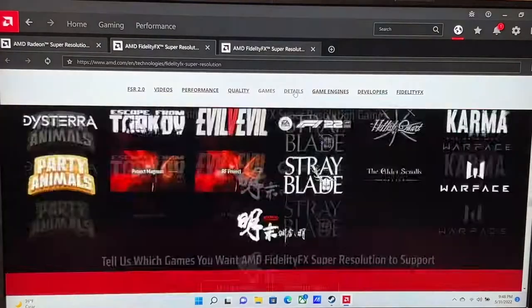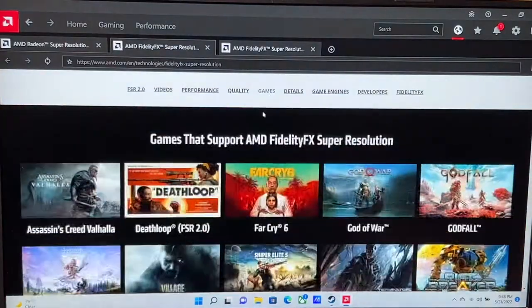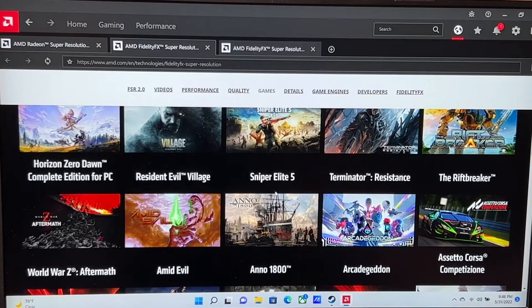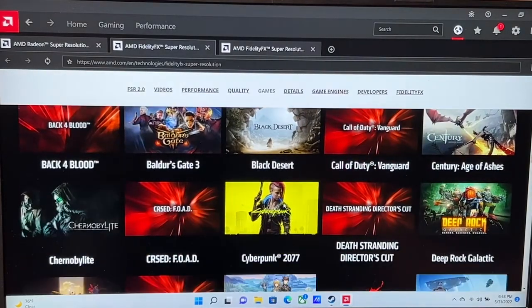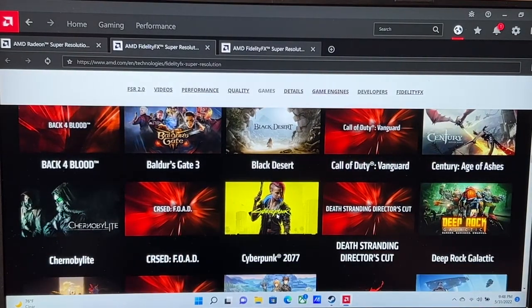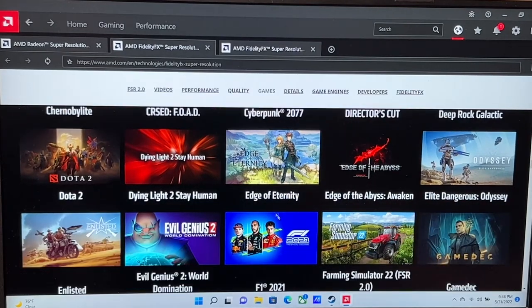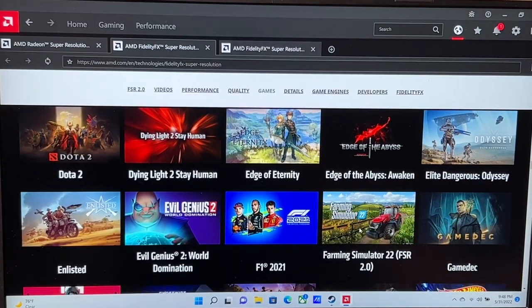There are some other details for other games — these are all the games that are going to get it. So if you've got a PC with AMD chips and you bought your games from either Epic or Steam, look out for the FSR 2.0 software update. You can see all the games right here — and everybody's favorite, Cyberpunk 2077, I haven't got that yet but I'm on the verge of getting it.